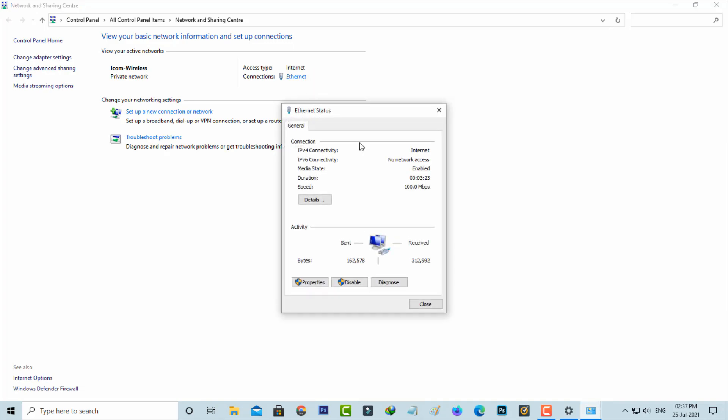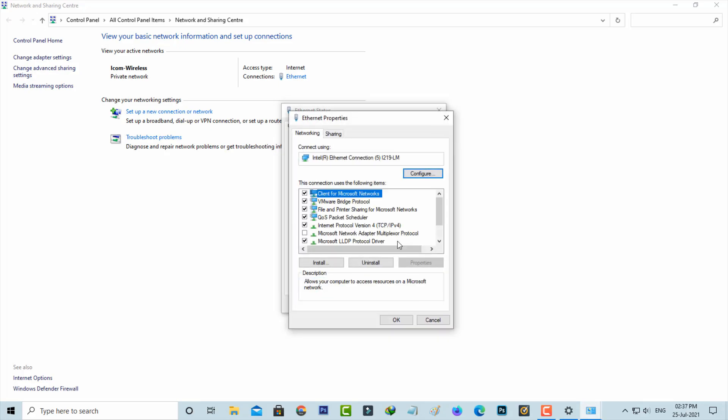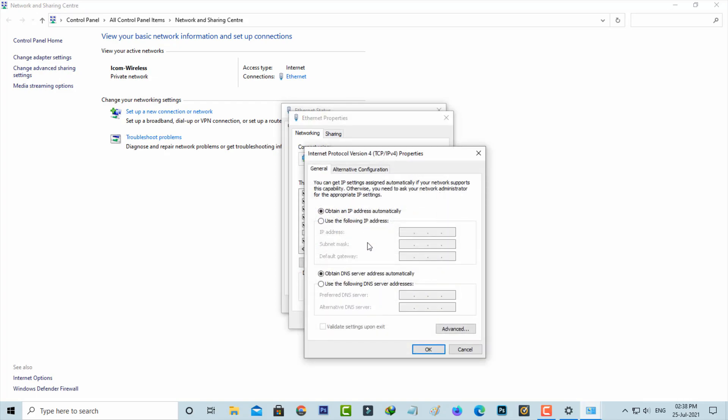Then go to Properties. Now click to access Internet Protocol Version 4. Here you can select to set the DNS address manually, then put in the following Google DNS server address. Once you enter the address, also click to enable the option 'Validate settings upon exit,' then click to save these changes.